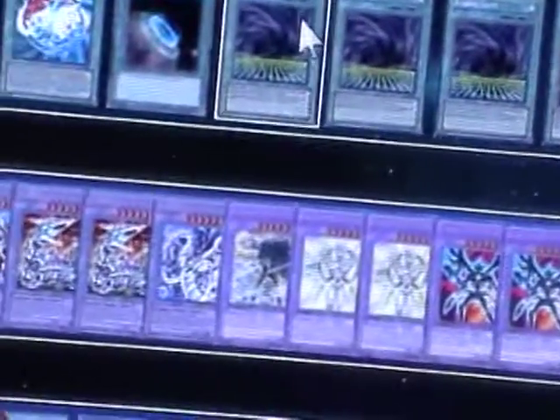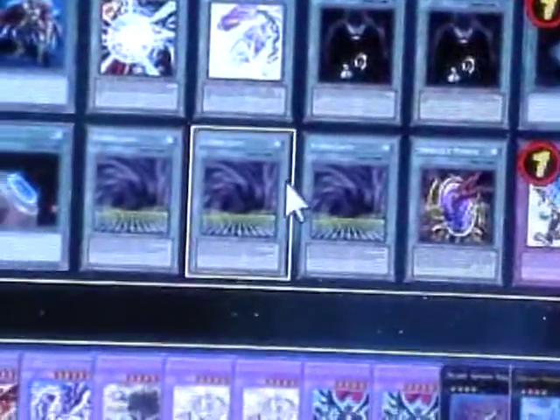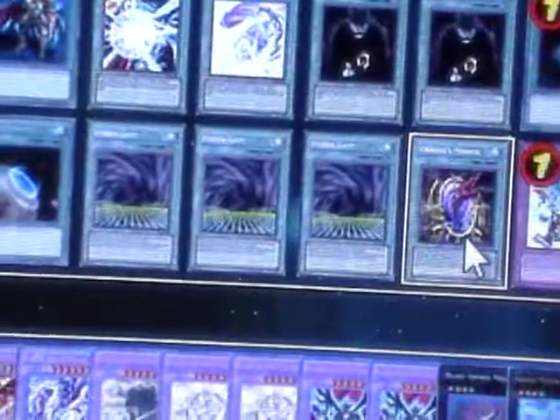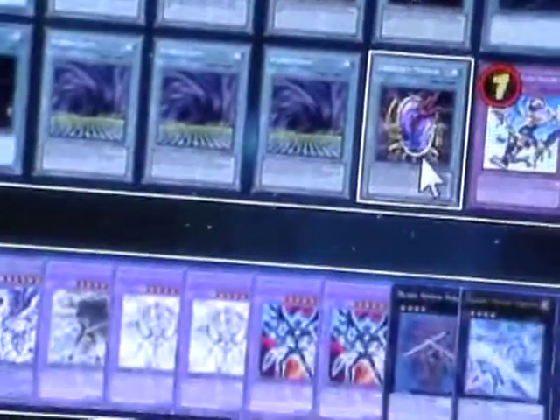I have looked at putting in Miracle Fusion, but it's not in right now. The Dragon's Mirror doesn't necessarily have to be in, but it's a nice additional card. Right now the deck is at 40 cards.